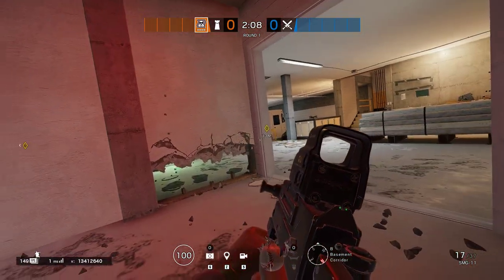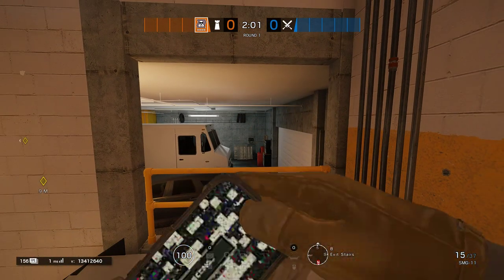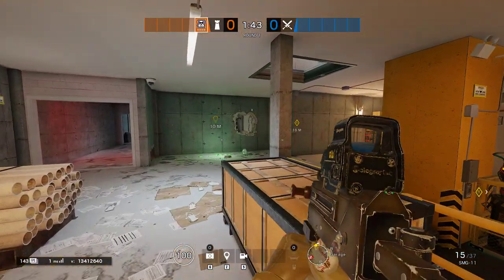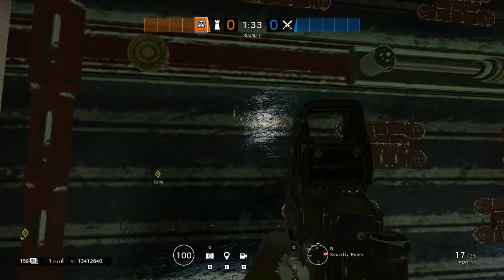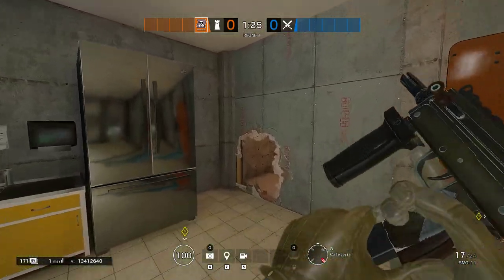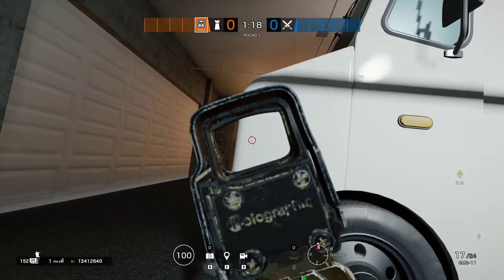As for our bulletproof camera, we put it in the corner of garage facing yellow stairs. That gives a lot of information about attackers pushing yellow stairs when they get the garage open. Any teammate who's been knocked out can sit on this cam and give callouts to whoever is playing in security, behind yellow pillar, or next to white — letting them know, for example, that Ash is on stairs. If someone is playing behind white and garage isn't open yet, just wait for the callout that they're on yellow.